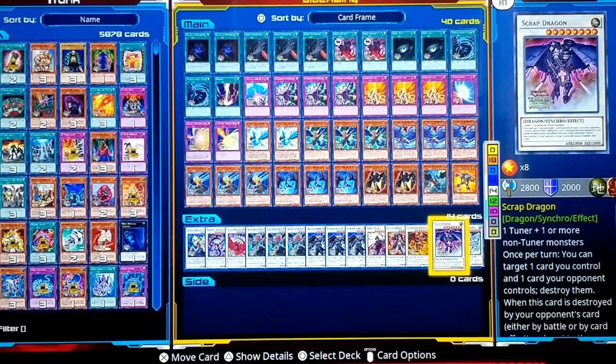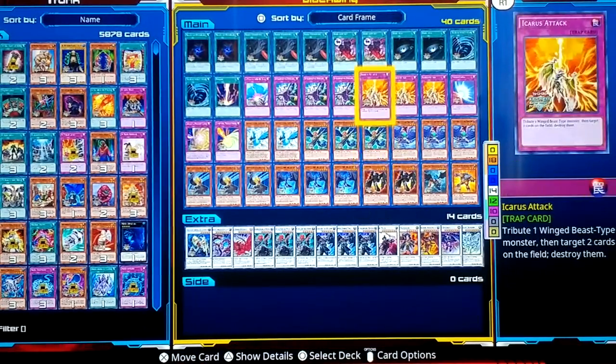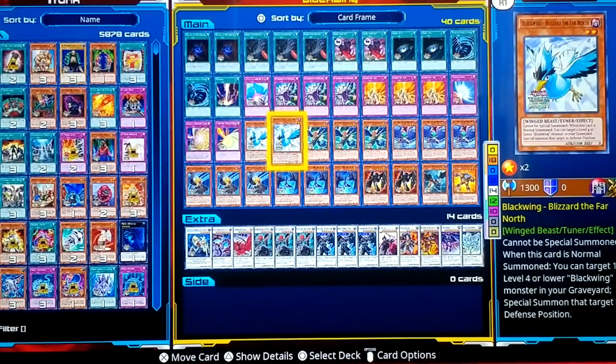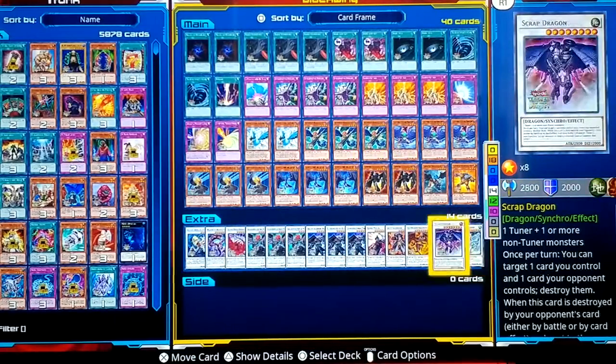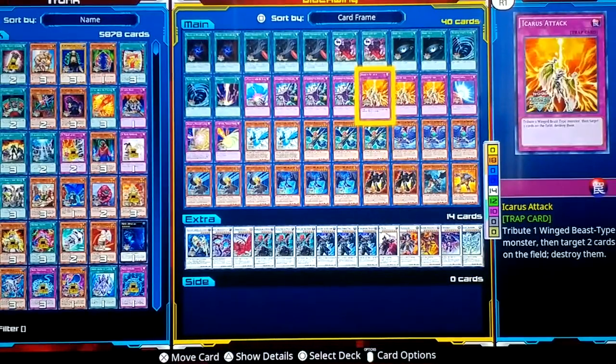Scrap Dragon — once per turn, you can destroy one of your own cards and destroy one of your opponent's cards. Sometimes it's not a bad idea, just like Icarus Attack, because you can destroy one of your level fours and then use Dark Eruption to get it back, or use Blizzard to special summon it from the graveyard. Stardust Dragon — any tuner. During either player's turn, when a card or effect is activated that would destroy a card on the field, you can tribute this to the graveyard to negate it. At the end phase, it returns to the field. That's the extra deck and the full deck.